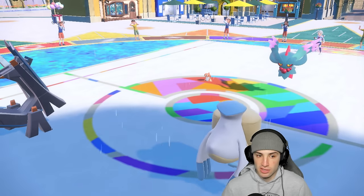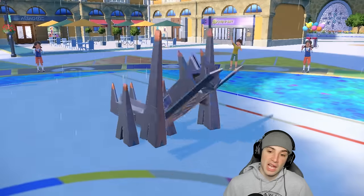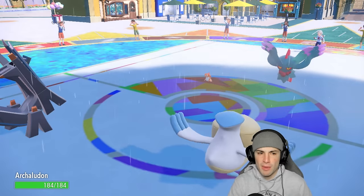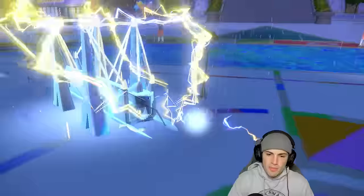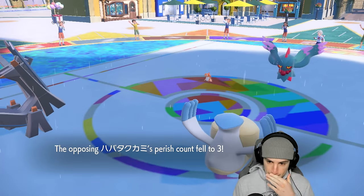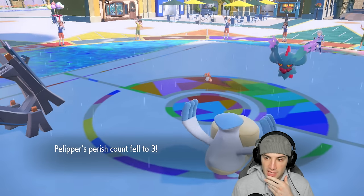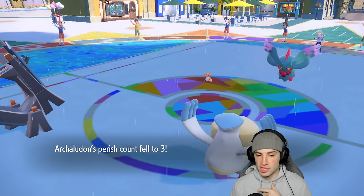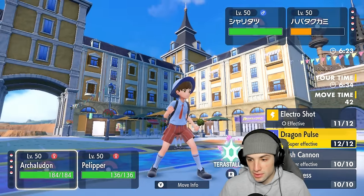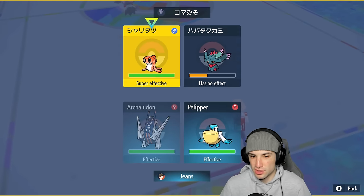Parting Shot is actually a really good move to stop me from starting to bulk up with Archaludon. We might want to swap Archaludon out this next turn — that might be our best bet. Or do we just attack? I think we attack this turn. If they swap in anything, going into Dragon Pulse could be good. This is a solid turn to consider swapping.